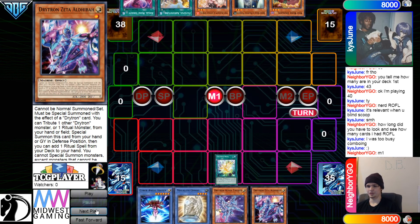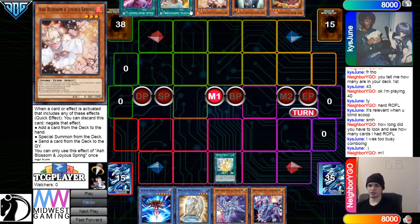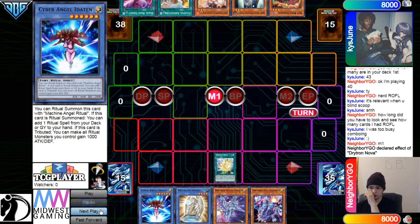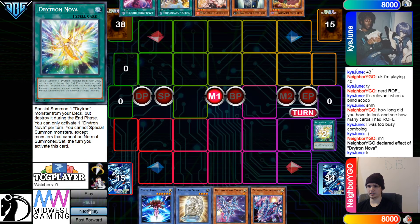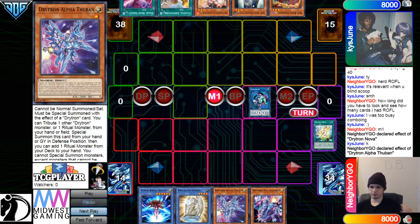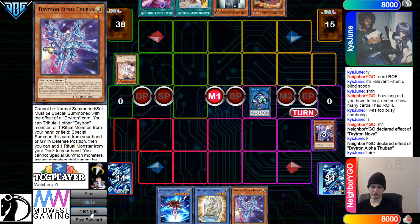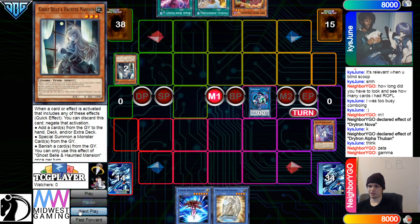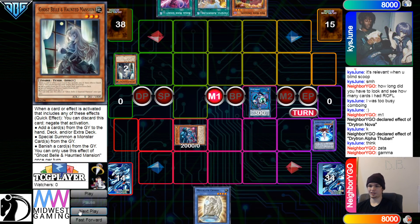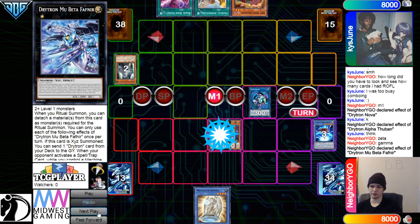Opening hand full combo. They have Red Rose, Bell, Ash, Faithful, and Rose Shoots — they have two hand traps here. They're gonna activate Nova, go ahead summon out Gamma. Then go for Link Karibo, Alpha effect, Tribute Zeta. They are going to chain Ash Blossom on that. Zeta effect, chain Bell — which, they're kind of okay with getting hit with low impact hand traps. They still do something there for sure.